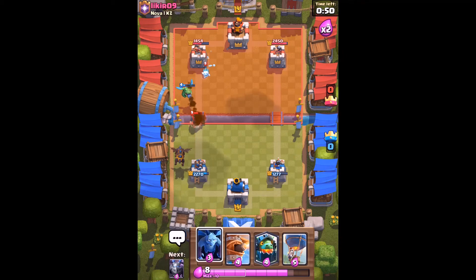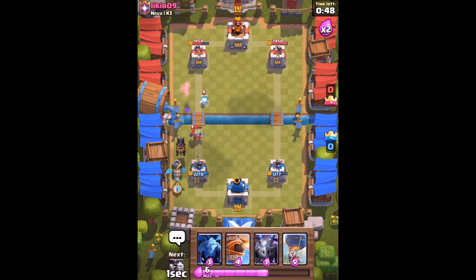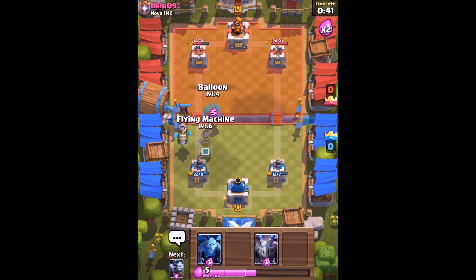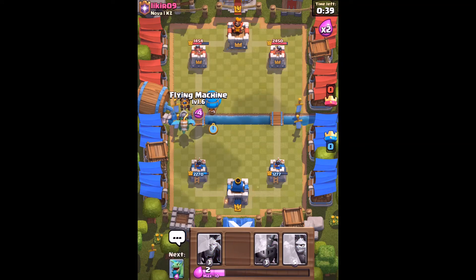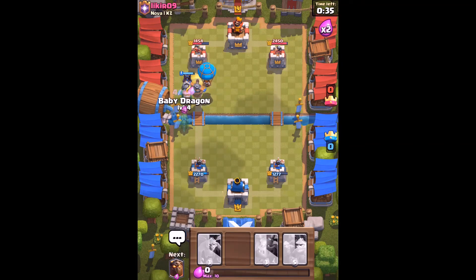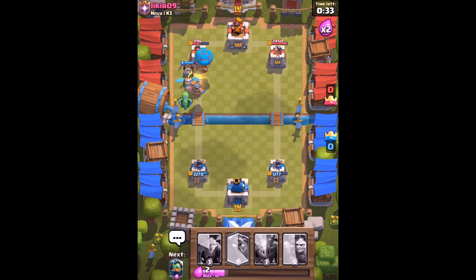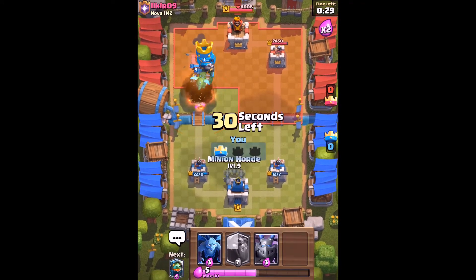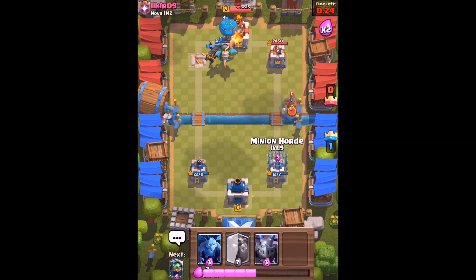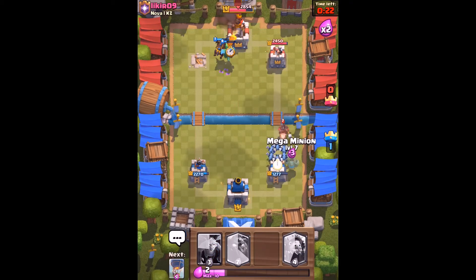I've got my minions ready. We're not showing our battle machine yet, so let's just spam everything in there. If he can defend this I'll be very impressed — I think he's just given up. He's gone for the fireball-tornado strategy, which is fair play to him. I'm waiting for his hog rider — there it is. Minion horde and mega minion to take it out.